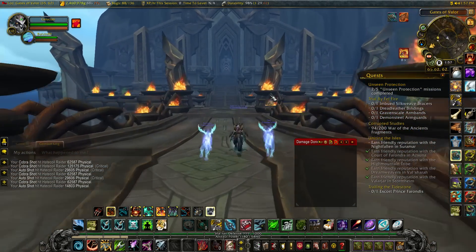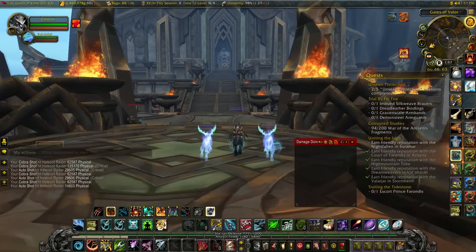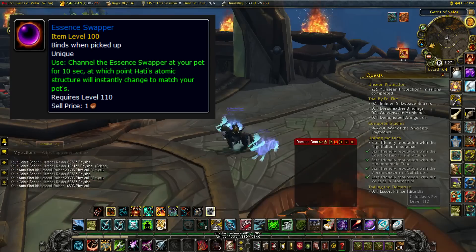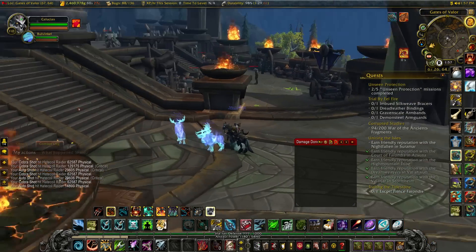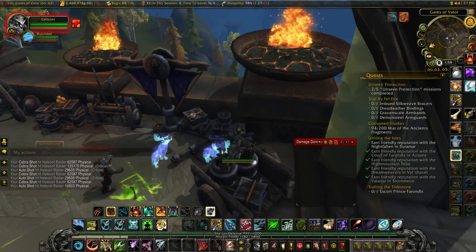And I'm going to answer this because I know some people might ask why my Hathi pet and my Bullwinkle look the same — it's because of this essence swapper, it's not really an ability, it's an item that you get once you're level 110. You get it from Memoron, you can look it up if you want, but it allows Hathi to look exactly like your pet.